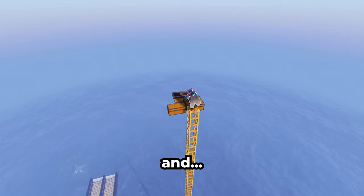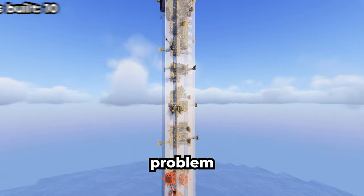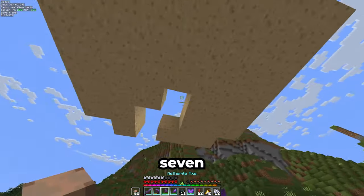My favorite light block is the sea lantern and they're a pain to get without a guardian farm, so here's a guardian farm to fix that problem. Before I move on to the slime farm, let's get a few more beacons and then do this for the next seven years.